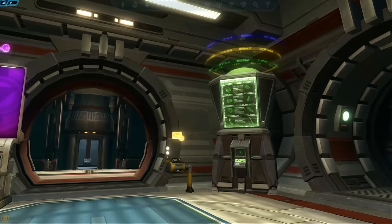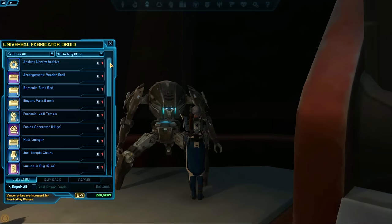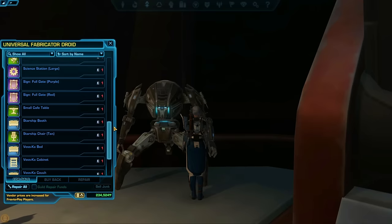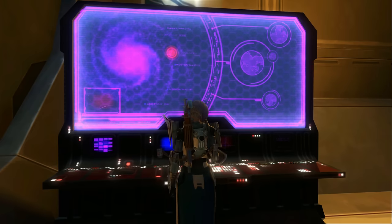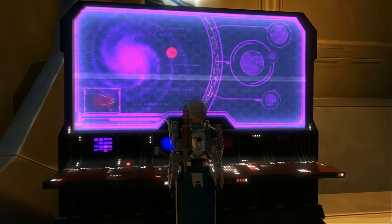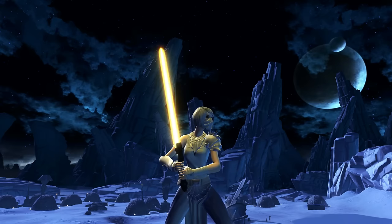Apart from armor and cosmetic armor, crafters can also make decorations. If you want to see the list of all crafted decorations, go to tor-decorating.com, and in the menu go to Decorations, By Source, Crafted. There's a whole bunch of crafted decorations you can make, and if you want to make them all, you have to spread your crafting across all your characters. Whether you want to beef your character up in battle or make fun cosmetic stuff, crafting is a great thing to explore in Star Wars: The Old Republic.